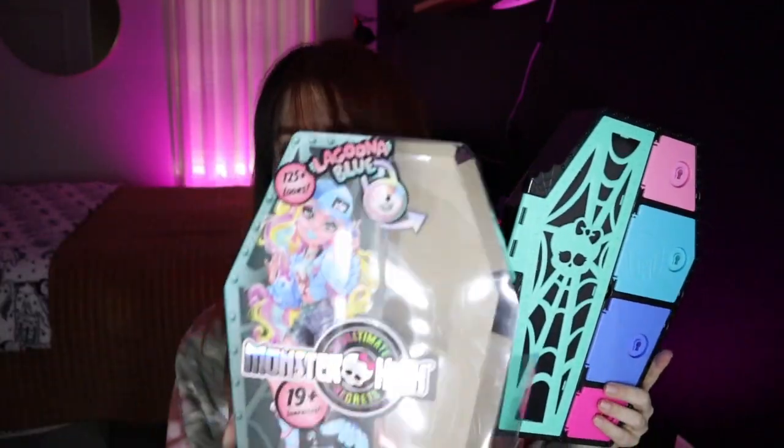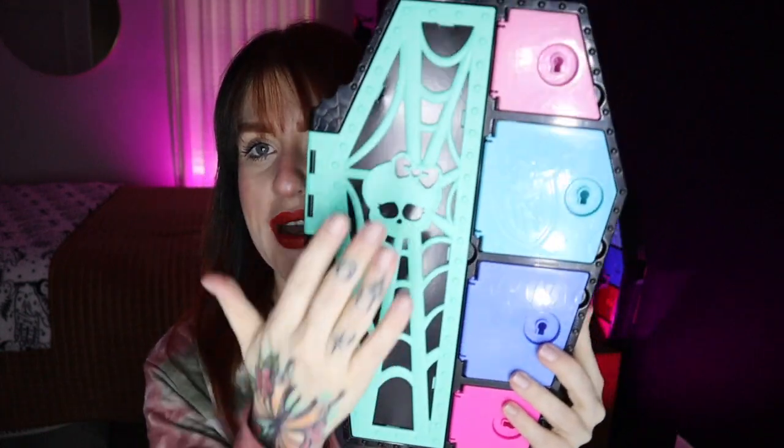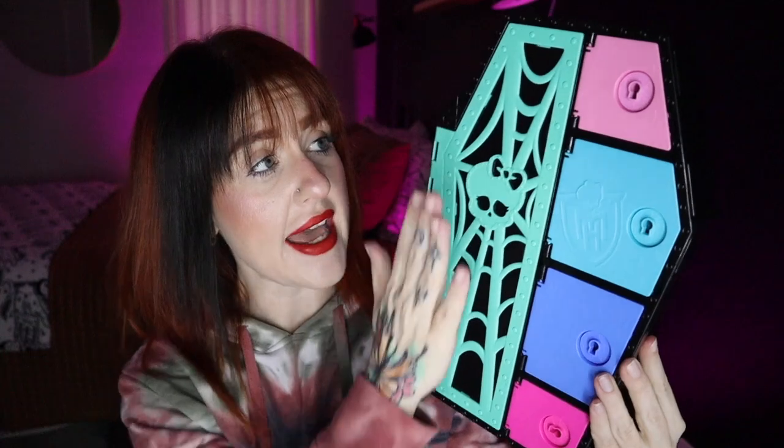It's really easy to open — it just slips inside this little sleeve. I will save the artwork though. As you can see, Lagoona has like this teal green locker situation with pink, aqua, this pretty periwinkle color, and then a hot pink compartment. Frankie's had blue and Clawdeen's had purple.